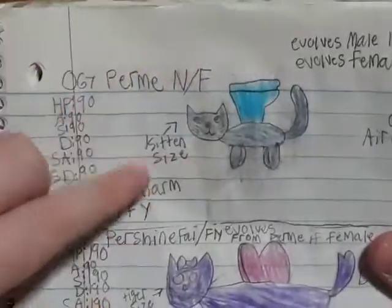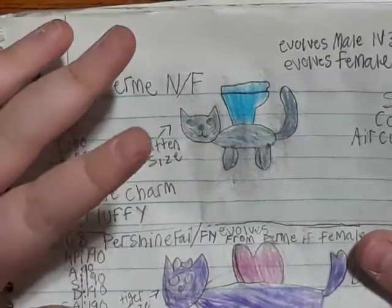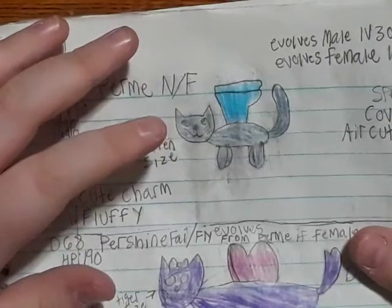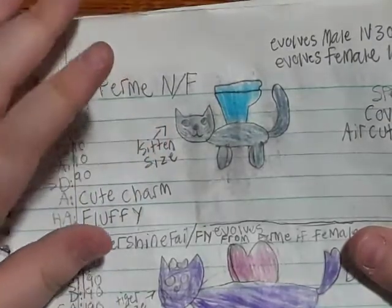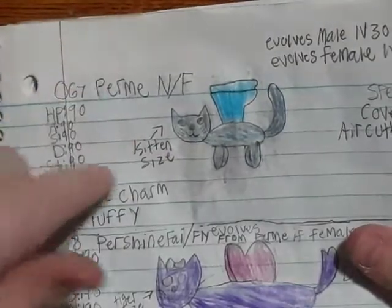Permi — I really like Permi. Permi's a good drawing too. It was dog-sized, I believe. I really like this Pokémon. It's cute, charming, and fluffy. We have Purgary, which has Rough Skin and Pure Power — which is a male-female difference, maybe.